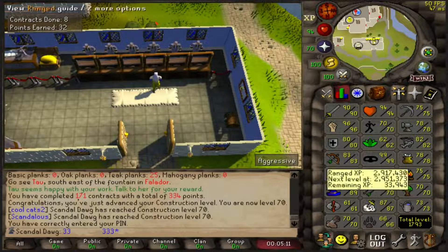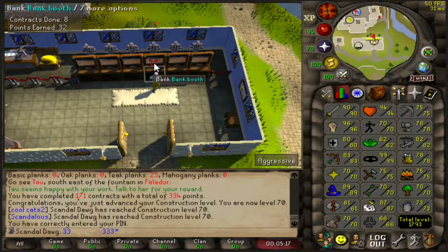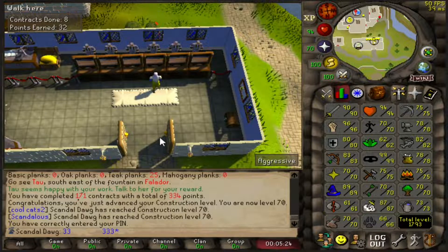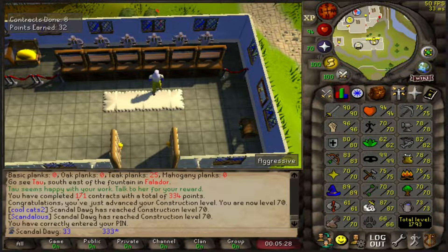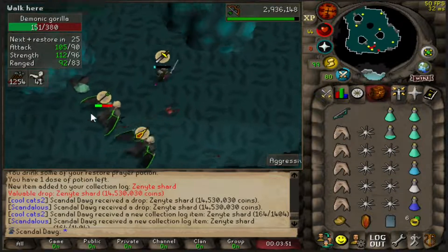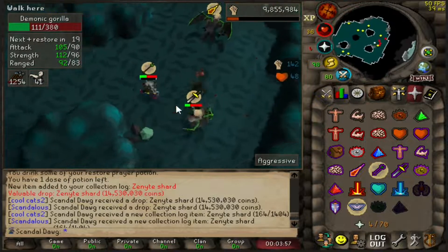The only two requirements left are 70 herblore, which is going to take a minute — I've got 66 banked — and also 70 hunter, so it shouldn't be too bad. I've got 1500 mahogany planks and with Mahogany Homes that should get me to like 76 construction. Dude, I just got so hyped and didn't even record it. I did two kills this morning — I'm at 556 KC. I literally cannot stay in this place. Finally got one!